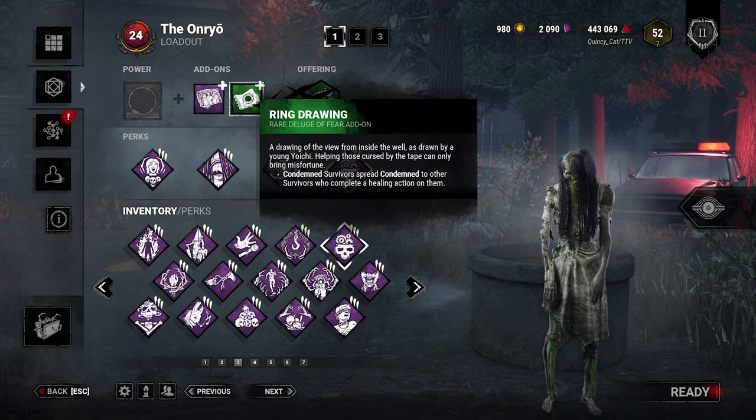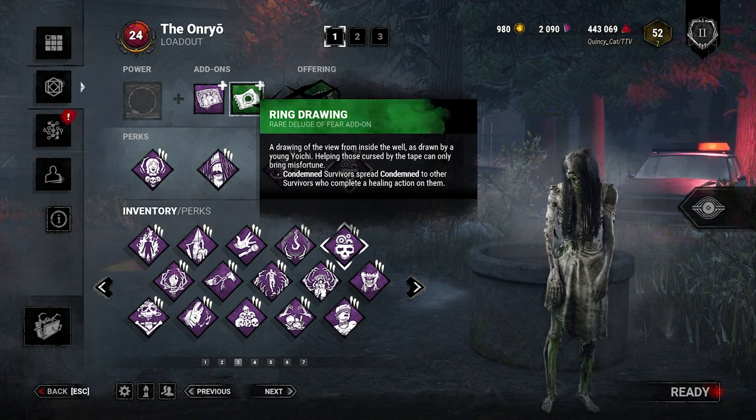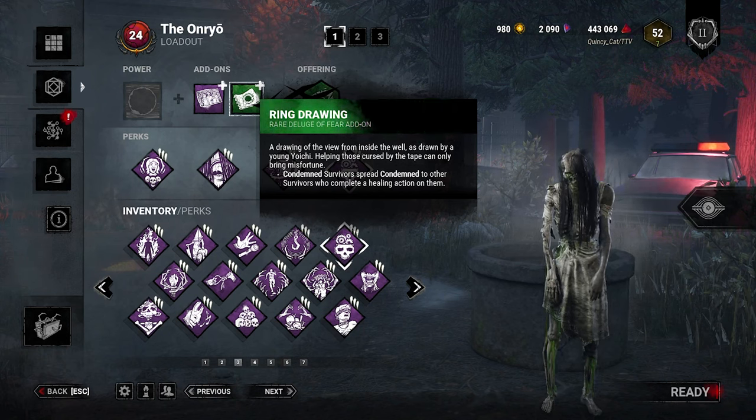We can still slow down the game just using Condemned. We're still going to use ring drawing, we're still going to use a bit of a hit-and-run playstyle — this is going to cause survivors to heal each other, it's going to spread Condemned, it's going to make them want to get tapes.